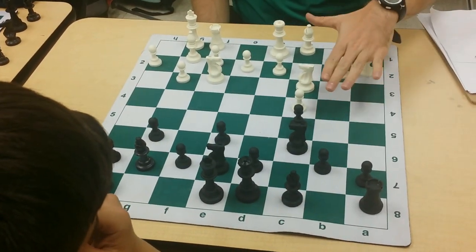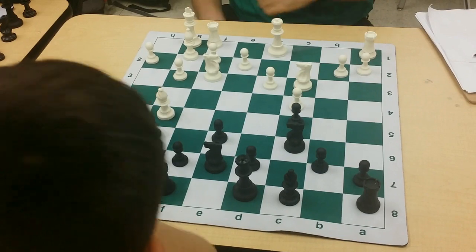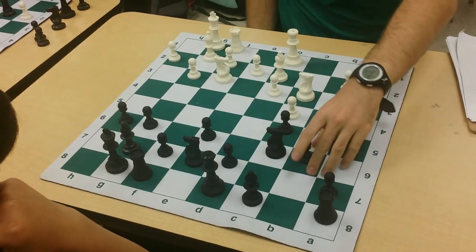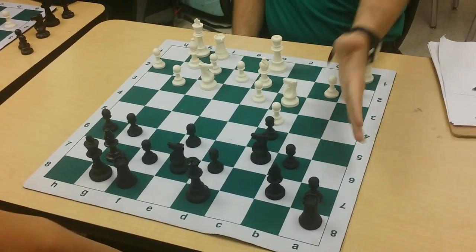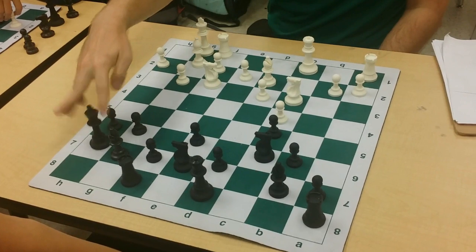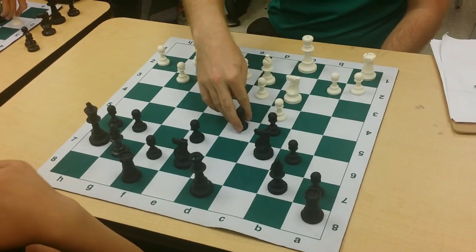The way he typically goes is d3. We castle, he goes bishop g5, you can play h6, bishop d2, and then play for d5 immediately, or play b6, bishop b7, and then d5. This is the Fischer English structure. If he plays a move like queen c1, don't forget that that piece is hanging — just play h7 and then go back to your plan: d5, d4, or take there. Very annoying.